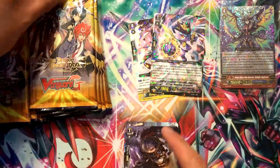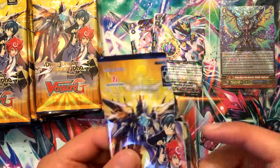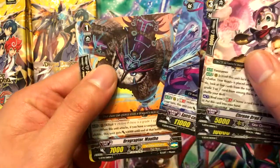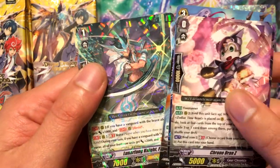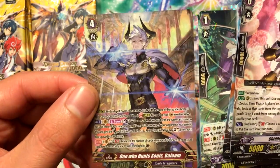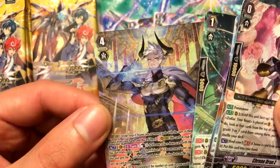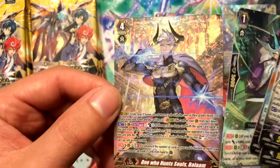Regalia of Hippocenter Kukurihime — I believe I have her for Standard. I think she's the draw trigger PG. Chronodran Z — that's a good one. Lunarfang Knight Phallet Felix. And our special sweet rare — the SB card. I don't remember the rarities of the older stuff, but 'The One Who Hunts Souls, Balaam' — that's pretty cool looking card.